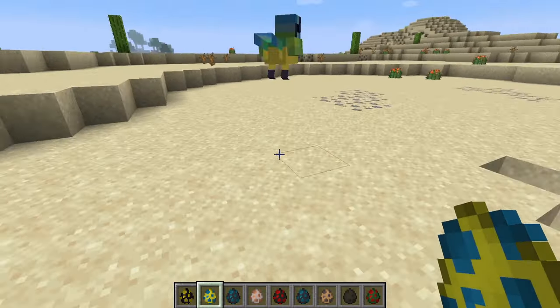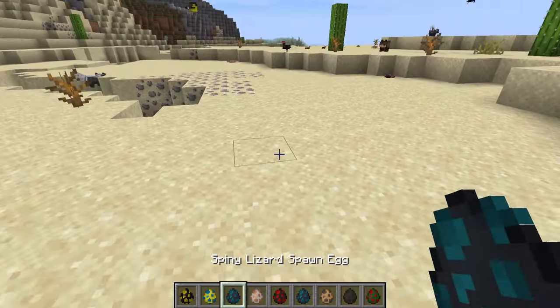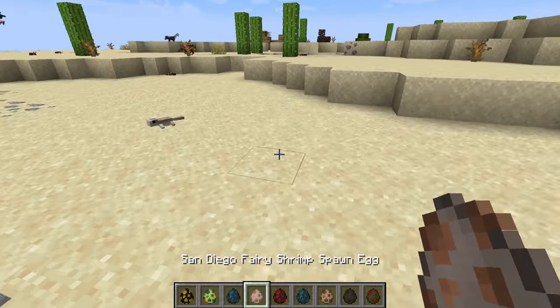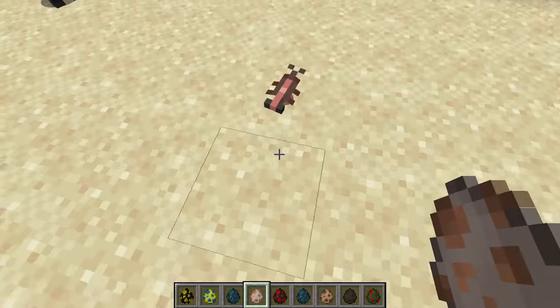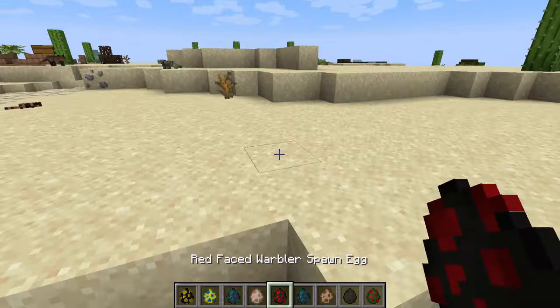A green jay — I've heard of a blue jay, it's new to me. Spy lizard — I've seen many of your kind. Ascending off fairy shrimp — it's shrimp. It's just chomp, it's done.